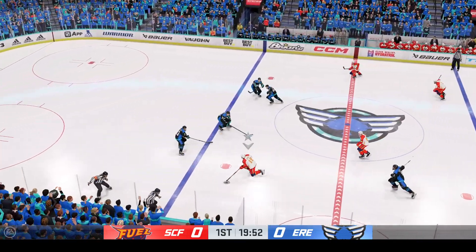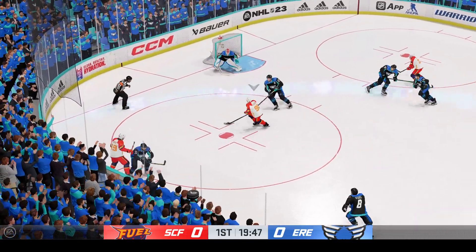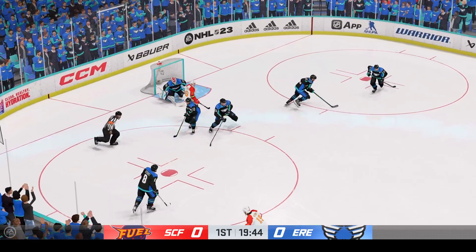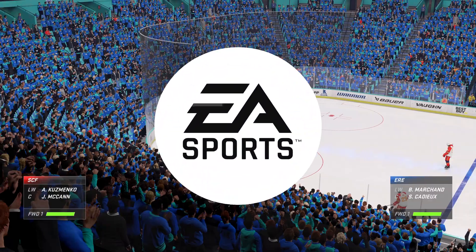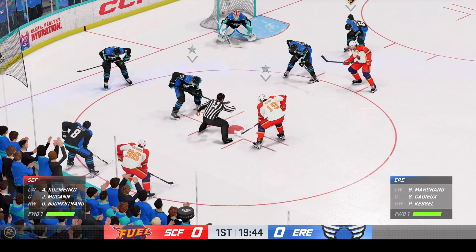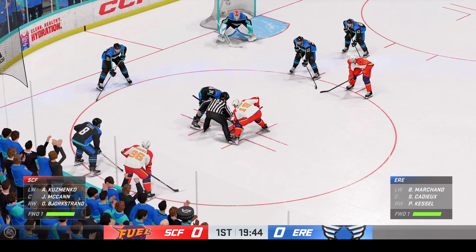Carries the puck up through center. Love the defensive stick work there to poke that one away. What a pass save by Husso. Husso's going to bounce on it and he'll take the whistle. He's usually a pretty conservative goaltender anyway, and so the opportunity to kill the play, he's going to take it. Lots of hockey left to be played in this period. We've still got zeroes on the board.